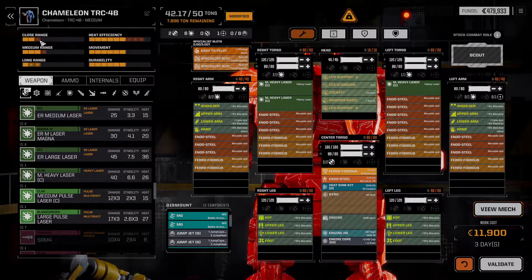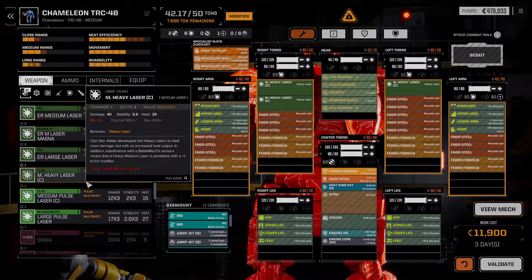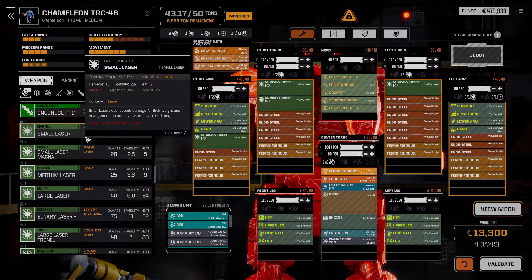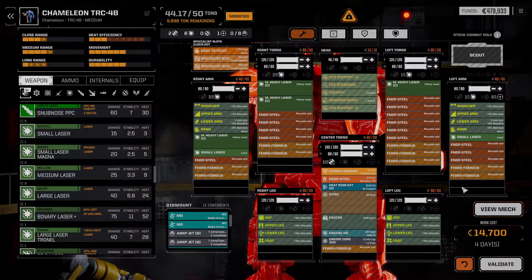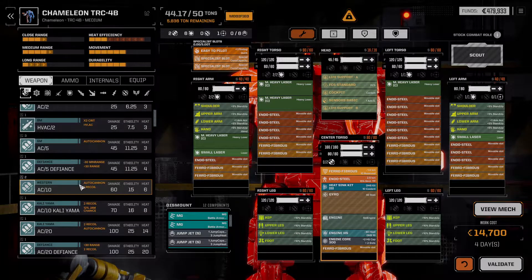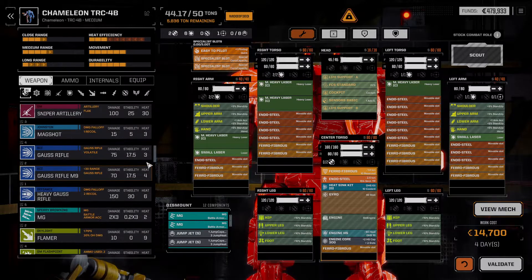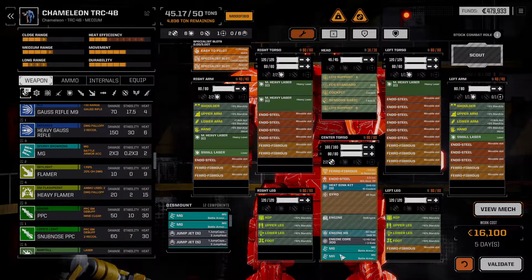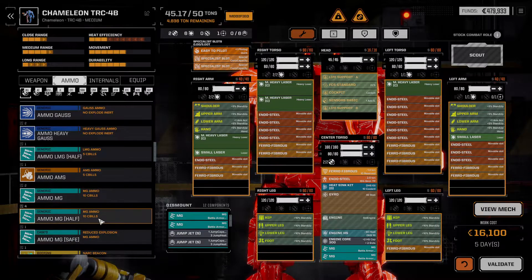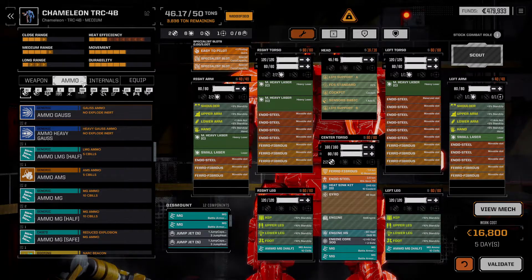This is starting to become a ludicrous amount of damage — these output 40 damage. This is very heat inefficient for sure. We can put in another one here. Then we could put in small lasers — a small laser here, a small laser here. Maybe clan machine guns if we have them, but I think we just have regular machine guns right now. We could run a machine gun there and there, with machine gun ammo — half a ton of ammo in each leg. That gives us almost four tons to work with in terms of heatsinks.